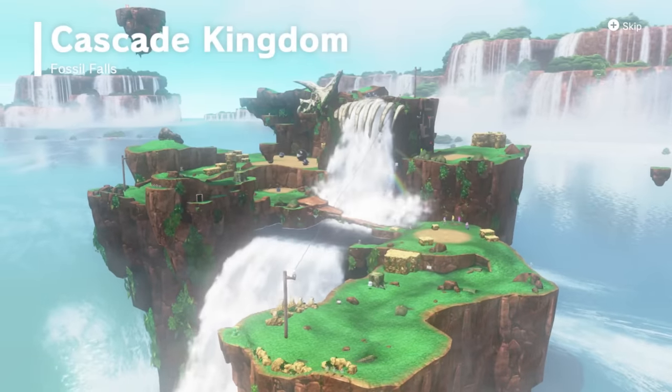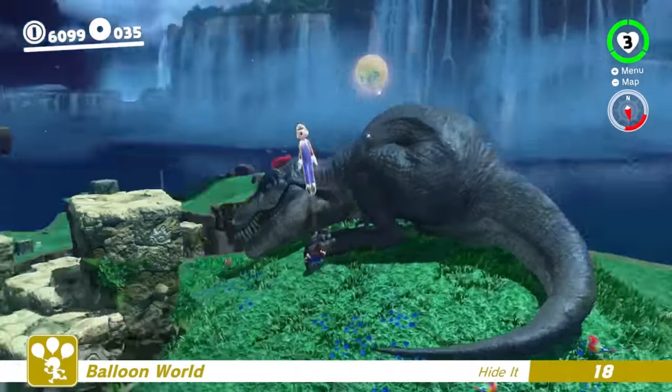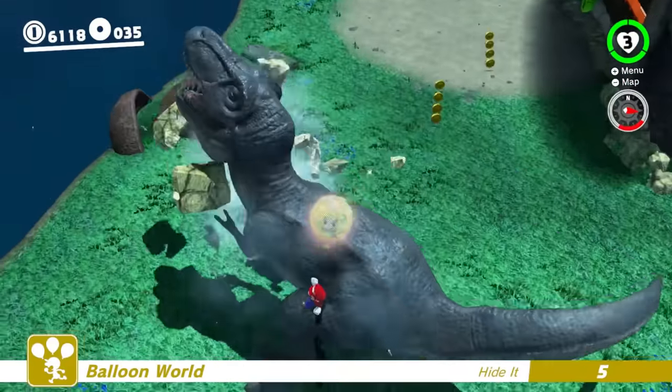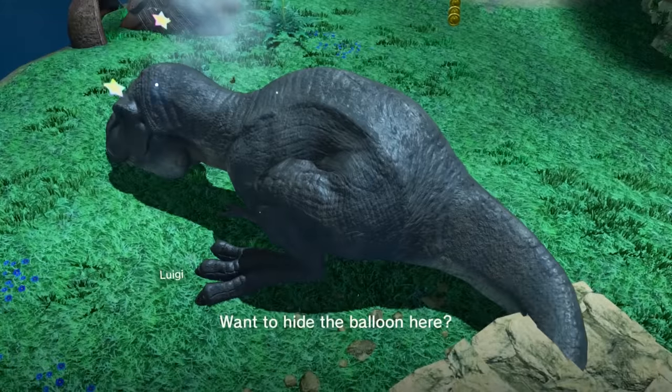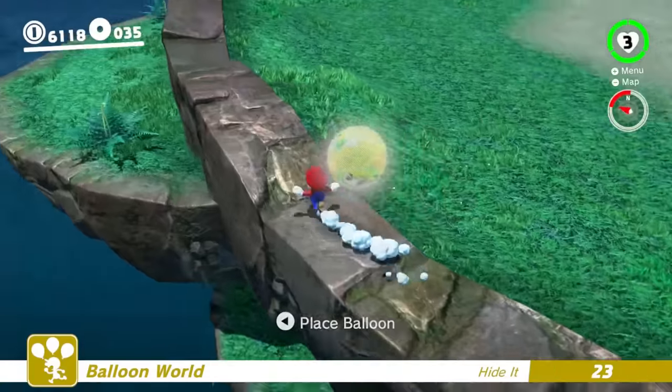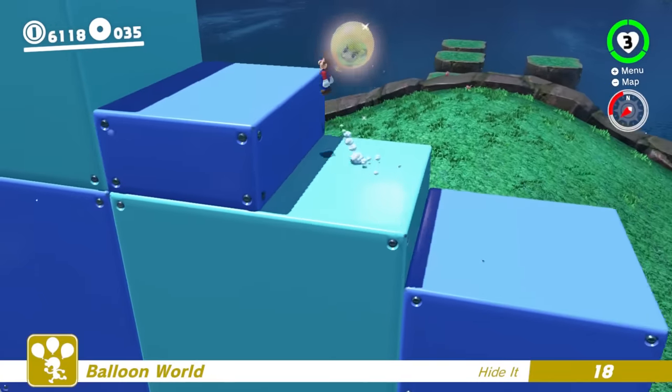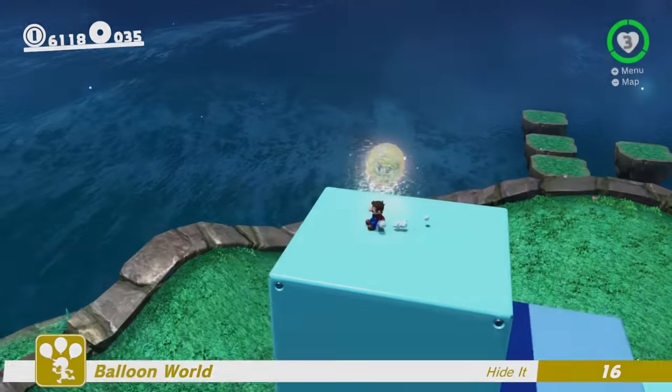One of the best ways of hiding balloons in the Cascade Kingdom is by using the T-Rex. If you destroy a pile of rocks and place a balloon where they were, then they will appear invisible to the finder, as they respawn cloaking it. There are a few other decent spots in the form of hidden ledges and the top of the cappy scarecrow blocks that can be somewhat difficult to get.